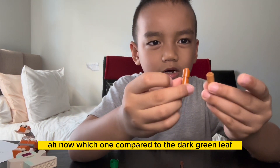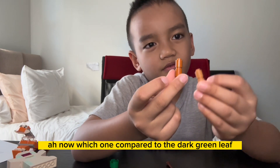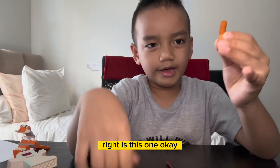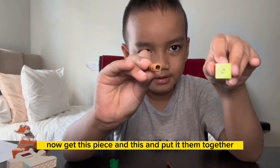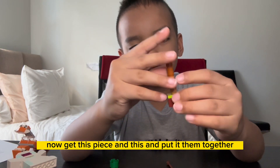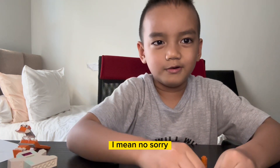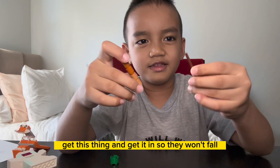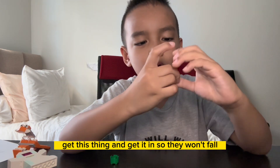Also do the same with the dark brown pieces. Now which one — compared to the dark brown — moving leaf right, it's this one. Okay, now get this piece and this and put them together. Get this thing and get it in so they won't fall.